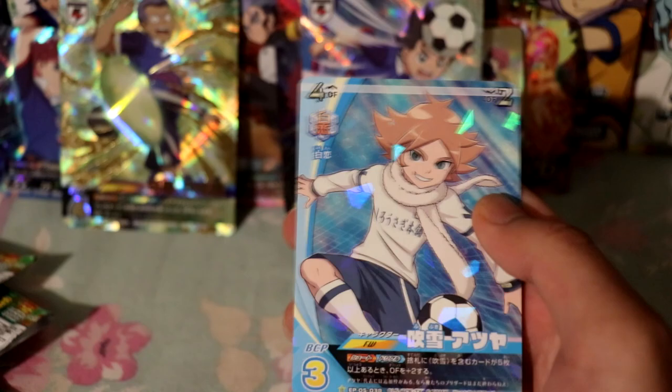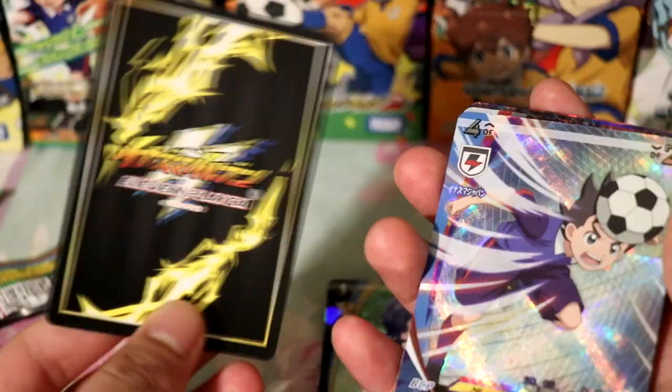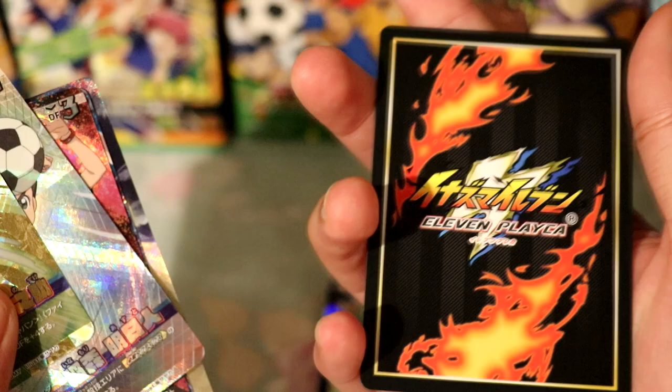Now that I've pulled everything, let me show a quick overview of all the cards. First, the back of the cards: normal player cards have a yellow background — I really like this design. If you pull a special move card, it has a red background that looks a bit like fire. This applies to every card, not just the special rares or Inazuma rares.